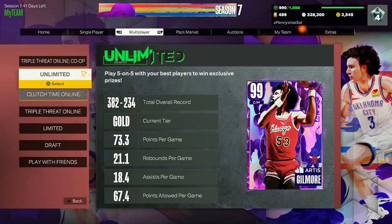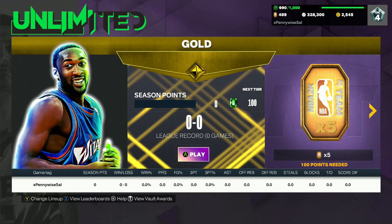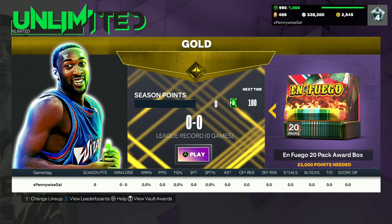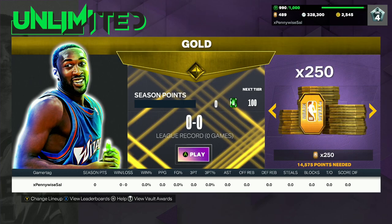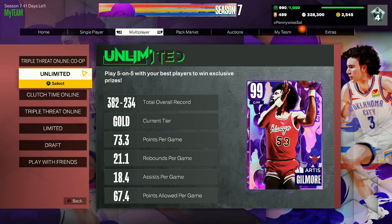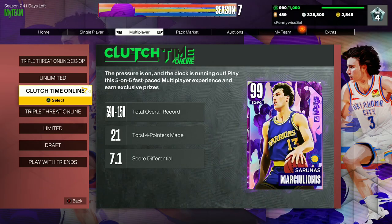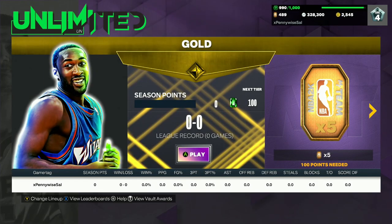Numbers three and four I don't think are great ways: Clutch Time and Unlimited. Unlimited is by far the worst way to get Rick Smith specifically, although it's probably the best game mode to grind overall — you get Artis Gilmore, a Galaxy Opal coach, tons of Hall of Fame badges, and Galaxy Opal players. So it's a really good game mode to grind, just not necessarily for Rick Smith. I'd say Clutch Time Online is third best, and My Team Unlimited is fourth.